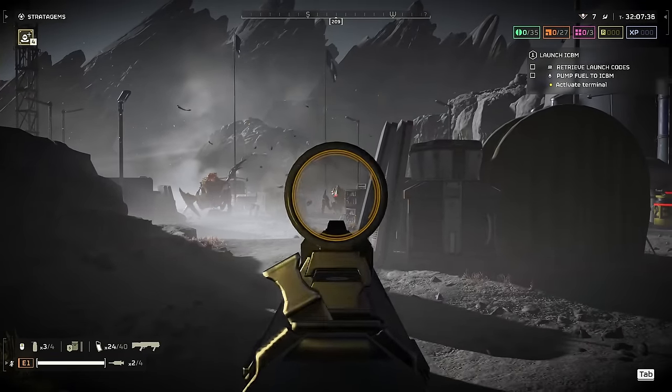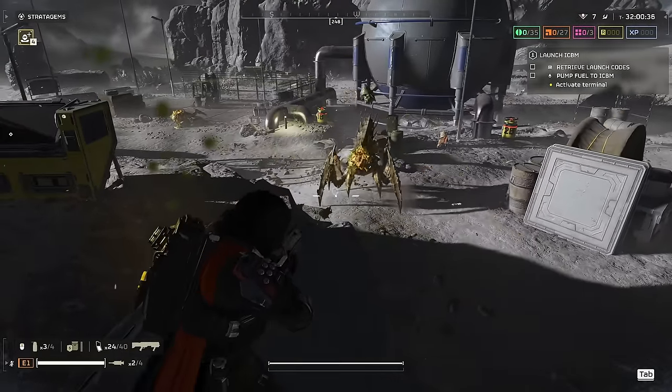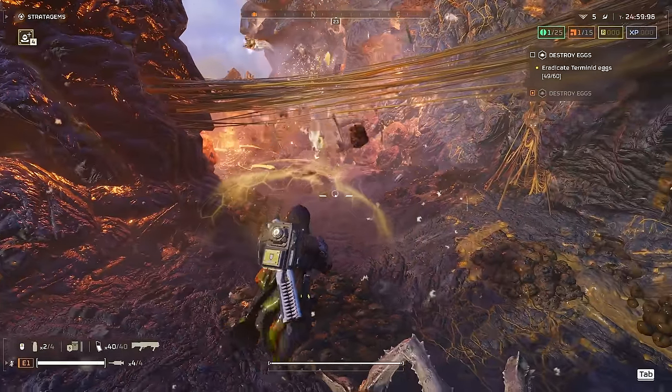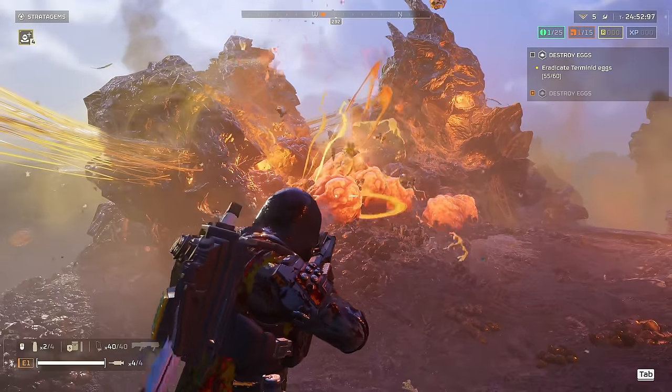It also means you won't be wasting half your mag when reloading it partially, which makes it extremely ammo efficient — you can literally reload it after every small engagement. The Slugger is not a great utility weapon for clearing out objectives such as egg clusters, because you're wasting a single slug per egg.